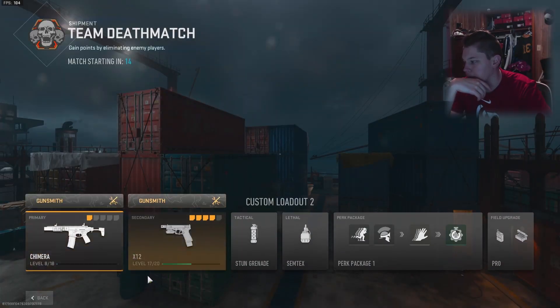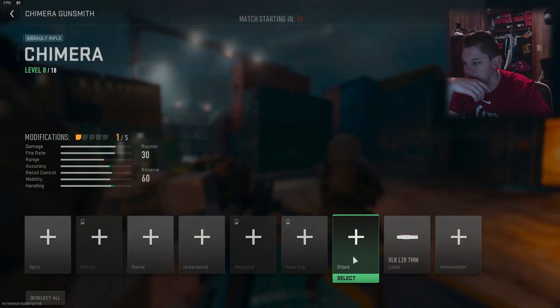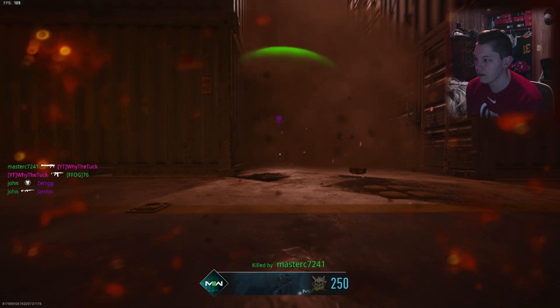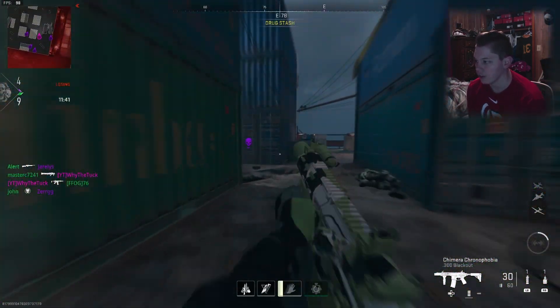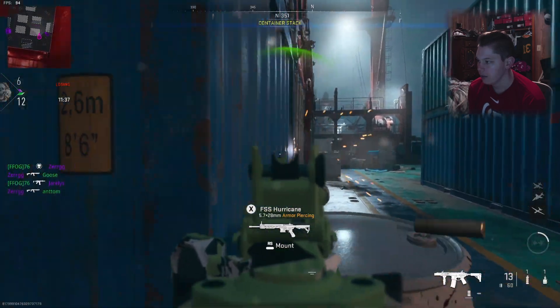I didn't get a chance to put any attachments on yet. I was trying to figure out if the default barrel is the only one that has the integrated suppressor, because the other barrels didn't look like they did. But who knows? Let's try it out.